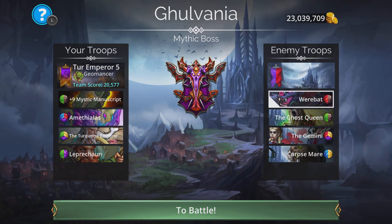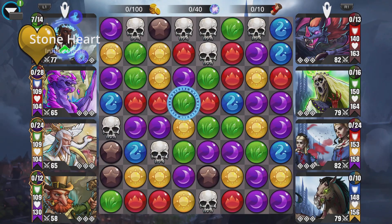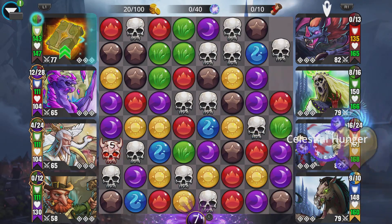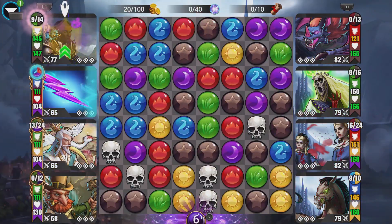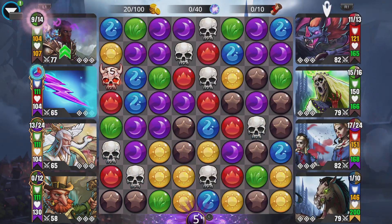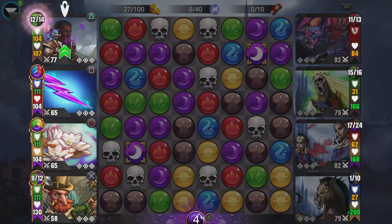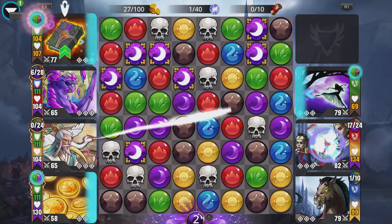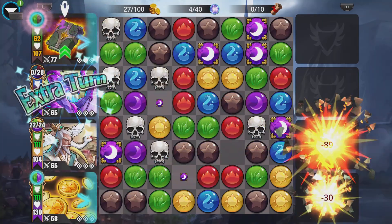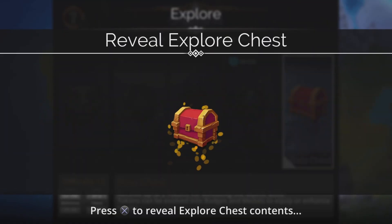Let's try that again. Go Leprechaun, big explosions — explode all that purple on the board. Get Amethylis powered up — that should kill them. One has spell damage reduction — forgot about that. There we go, still got the win!